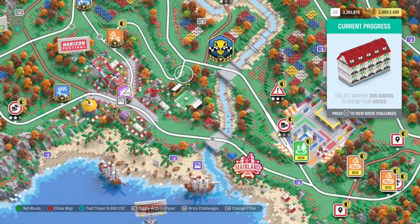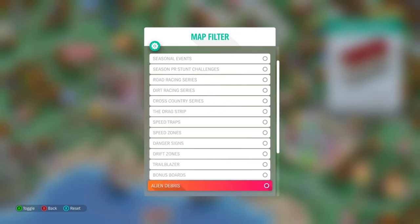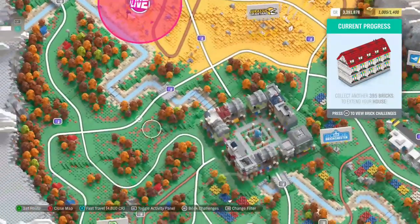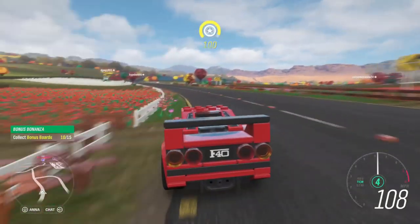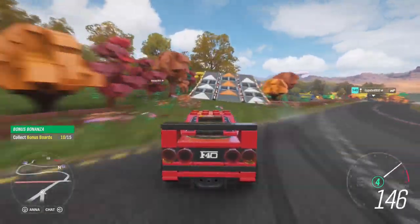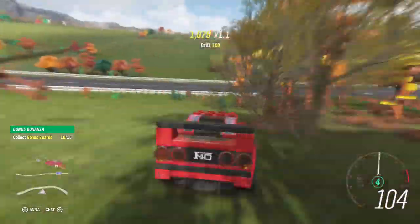I filtered the map to show only bonus boards so there are a few here. I can already see a bonus board on the mini-map so we're just going to head over there and see what we need to do.